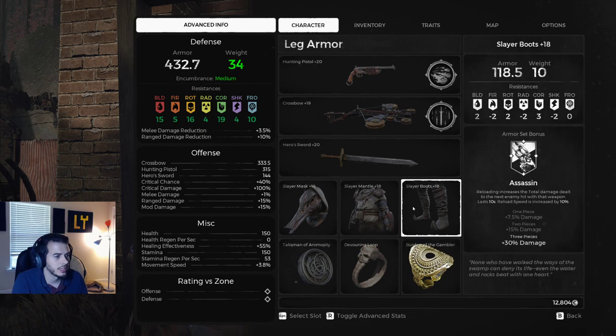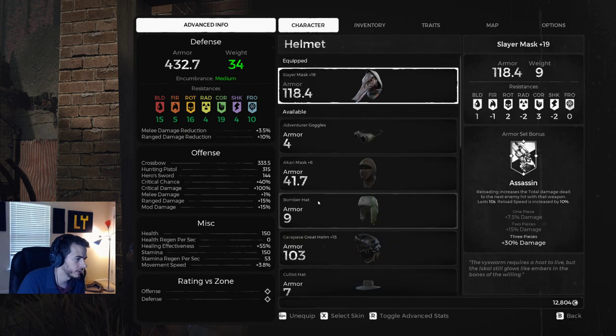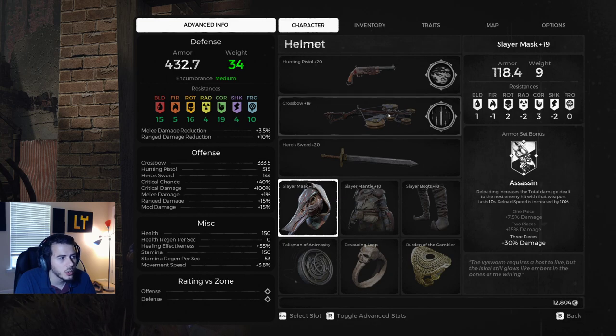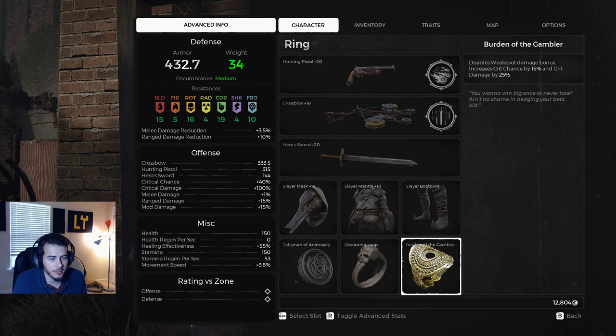Now the Slayer set was changed a good bit. I was testing out Slayer versus Knight Stalker — I have a transmog on so it looks a little different. The Slayer armor set has been reworked for the new DLC dropping. This patch came out just this past Thursday and changed pretty much all the armor sets in the game. Let's read this: reloading increases the total damage dealt to the next enemy hit with that weapon for 10 seconds, and reload speed is increased by 10%. The idea is you use single shot weapons with a buff to reload speed, then it increases total damage to the next enemy hit. 10 seconds is plenty of time between enemies — that's a 30% damage bonus right here.